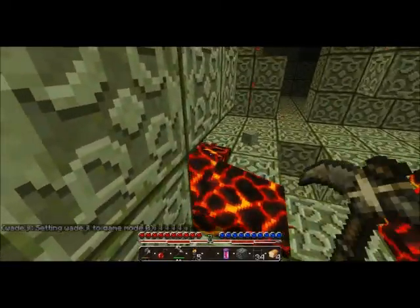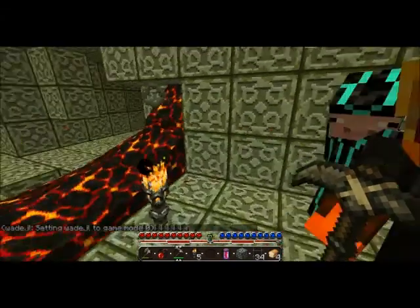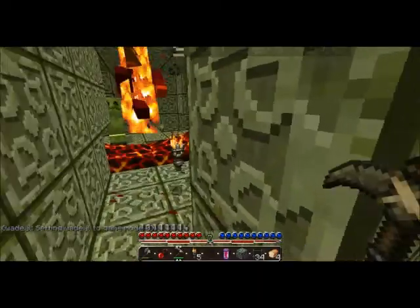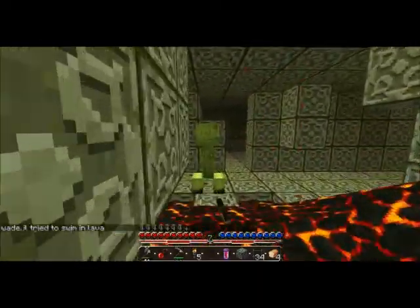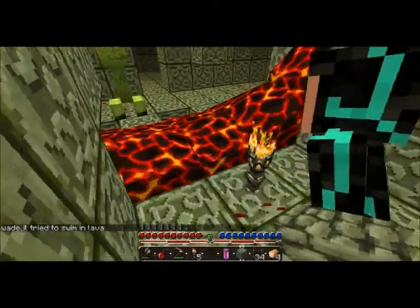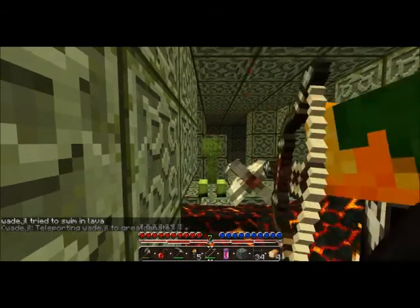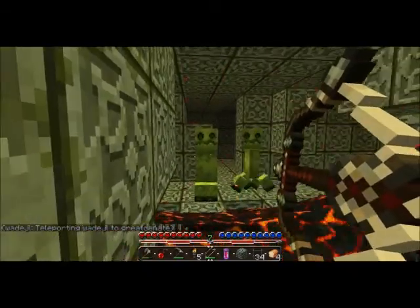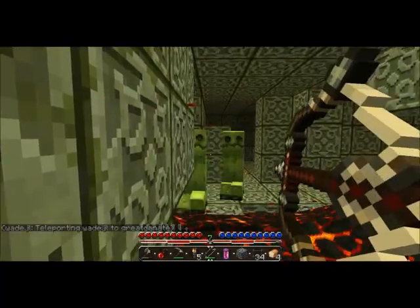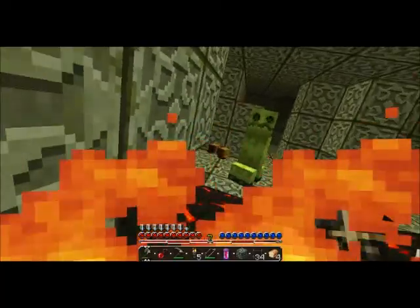I'll rush for it. Go to the right. Don't go to the light. Stupid creeper. Whoa — you don't have a solid block on them. I got one cobble. Put it on the lava, please. Well, here in a second.